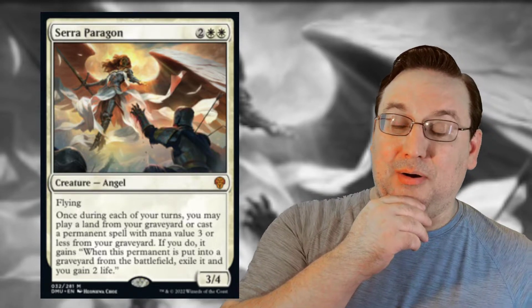Seraph Paragon will be able to do some shenanigans like that, but limited because if you pull out a Kaya's Ghostform or a Journey to Eternity — one of those auras that reanimates a creature — and you put that on Seraph Paragon and somebody kills her, the stuff triggers, it comes back, but that aura is going to exile. However, it's when this permanent is put into a graveyard from the battlefield. So it triggers once the permanent goes to the graveyard — meaning we can blink stuff, bounce stuff that we brought back with Seraph Paragon. This card is going to be cracked.